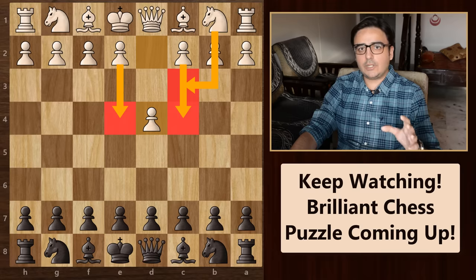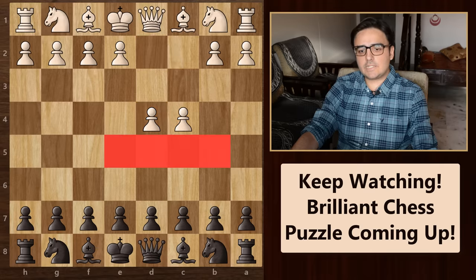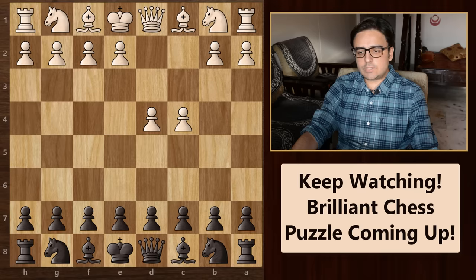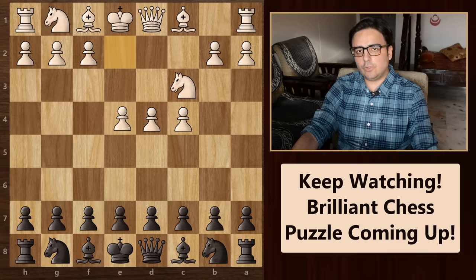Please pay special attention to the move order. By playing pawn to c4 first, white not only attacks the center, but he also frees up this diagonal for his queen. Then once this pawn has moved ahead, knight to c3 defends this important e4 square. And finally, once this square is well defended, he will go for pawn to e4.